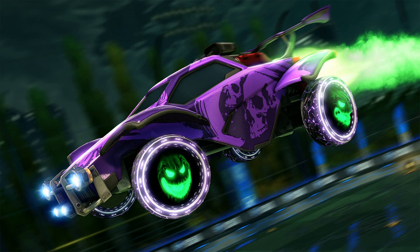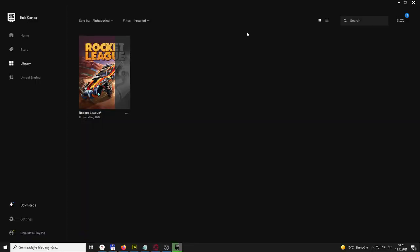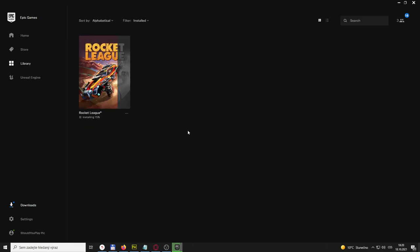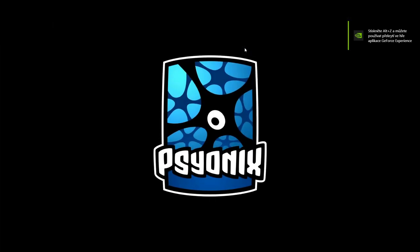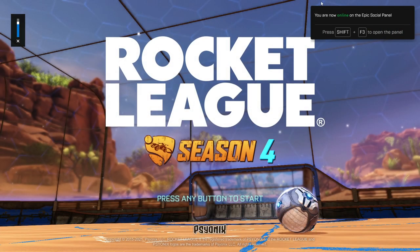All you have to do is install the game on PC via the Epic Games Store launcher, and then it's going to work even for your PlayStation or Xbox account. The game is free on PC so it's easy to install — it's going to take 17 gigabytes of hard drive space. You just have to sign in, and the offer runs from the 18th of October till the 1st of November.